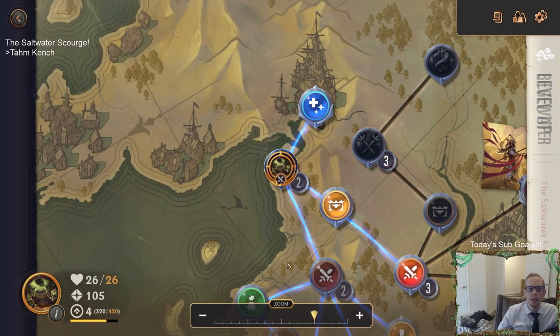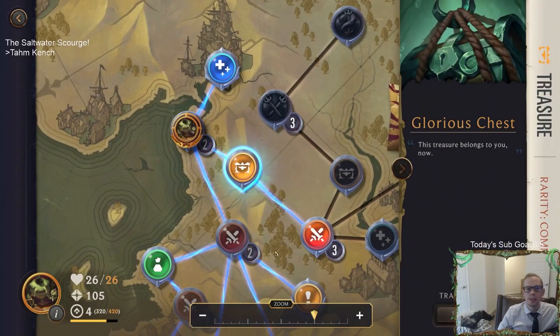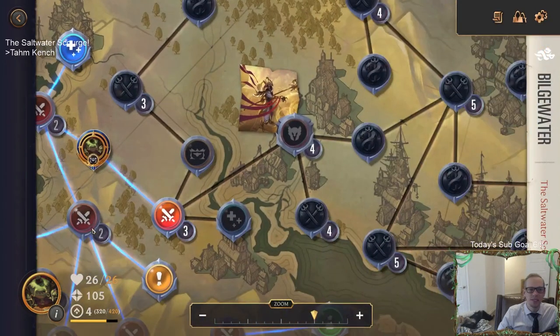Glorious chest! We can give Sojourners Quick Attack, Monkey Idol Spell Shield, or Malphite Barrier. To be honest none of these are that good. I guess we're going with Quick Attack with the Sojourners - this thing doesn't really need Spell Shield. Actually I could give the Monkey Idol Spell Shield. We'll just go with that.